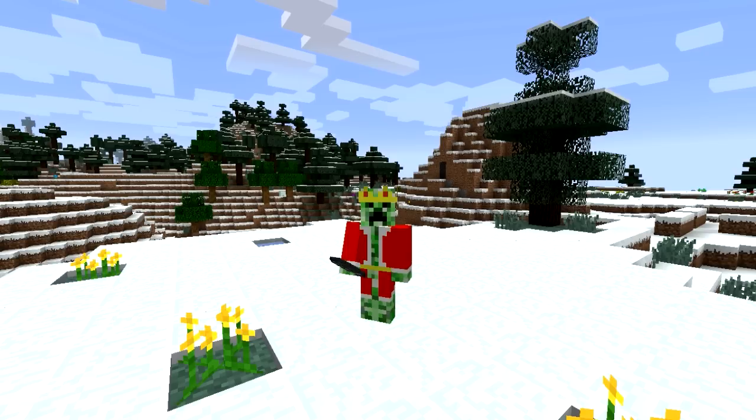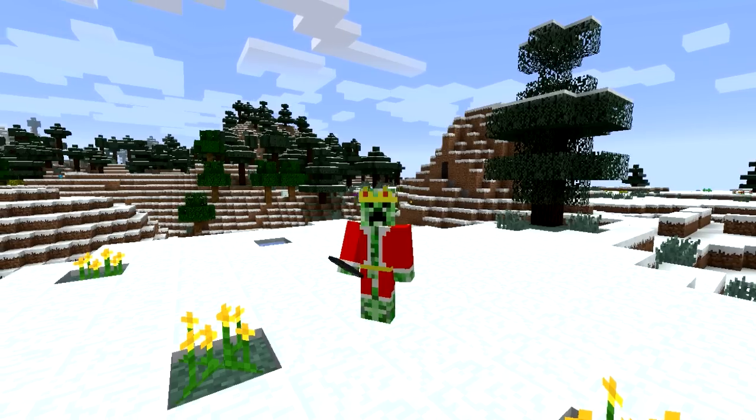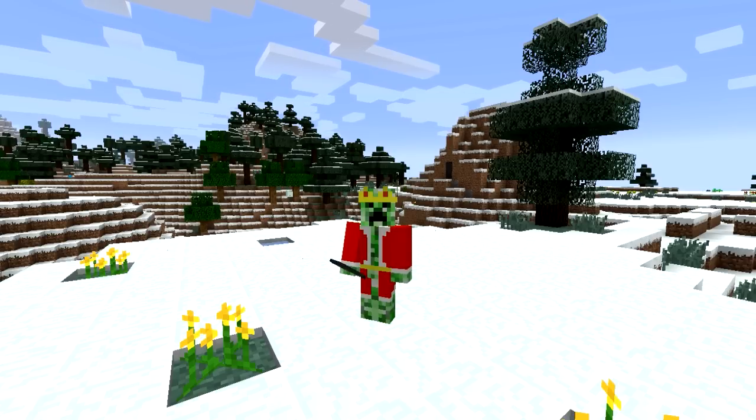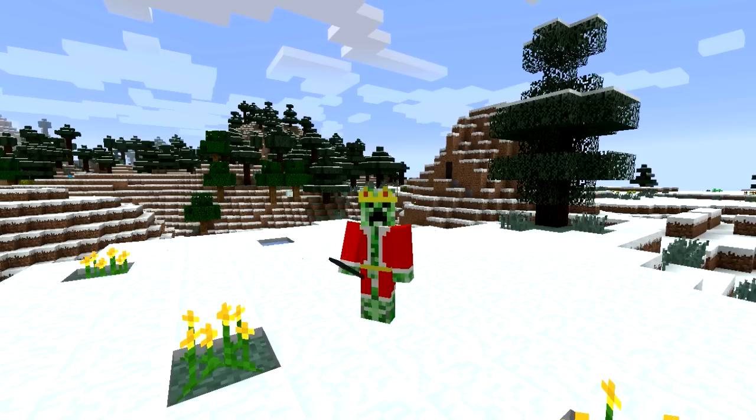First of all we've got the Status Effects Heads-Up Display mod, Applied Energistics 2 stuff, Apple Core, and Applied Energistics 2 of course — though I'm not sure if I will be using AE2 a lot because we also have Logistics Pipes. I want to try a lot of new stuff this Let's Play series and get out of my comfort zone to learn about new mods. We've got Archimedes Ships — that could be awesome.